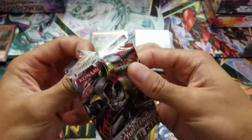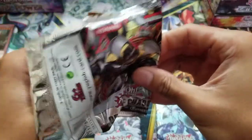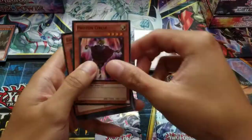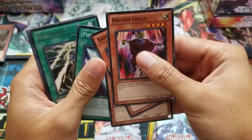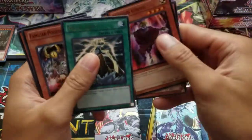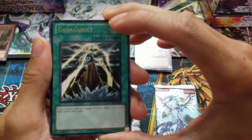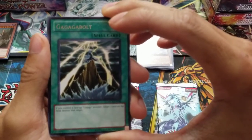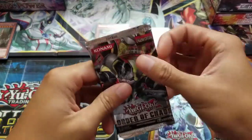All right, Order of Chaos. Wow, no foil yet. Guy Guy Bolt — if you control a face-up Guy Guy monster, target one card on the field and destroy it. That's all right, I guess.